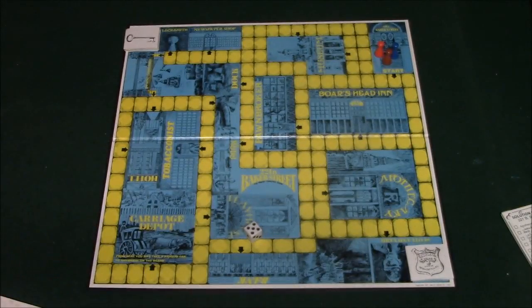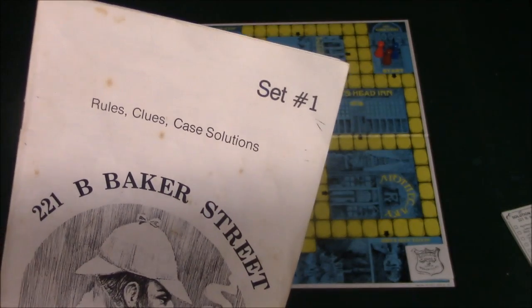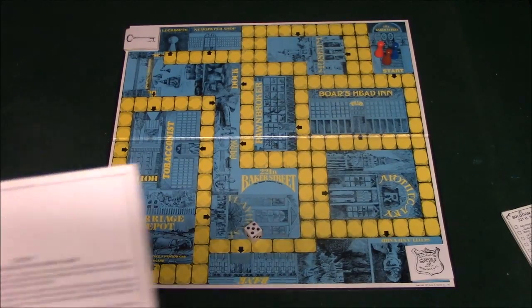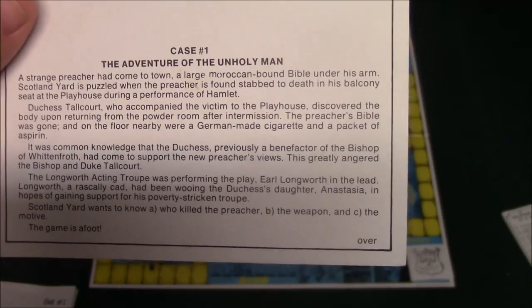Now each set comes with 20 cards and I believe there are about eight or nine different sets available that you can get on the internet if you so desire. What you're going to be doing is you're going to be picking a card — in this case I'll pick the first one — and it's going to talk about what the case is about.